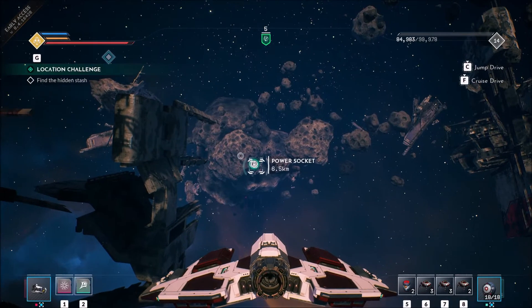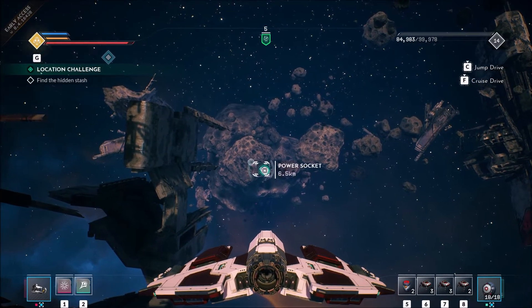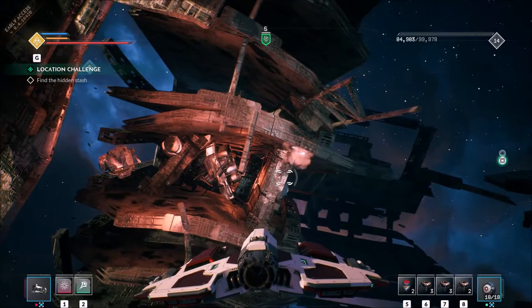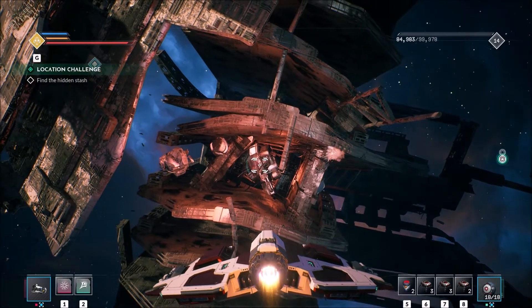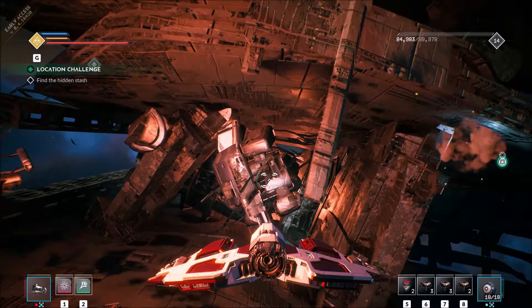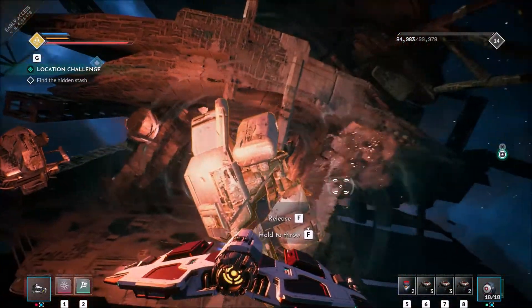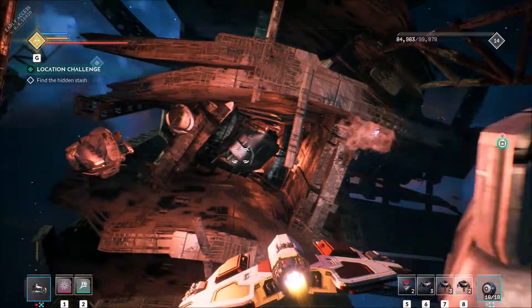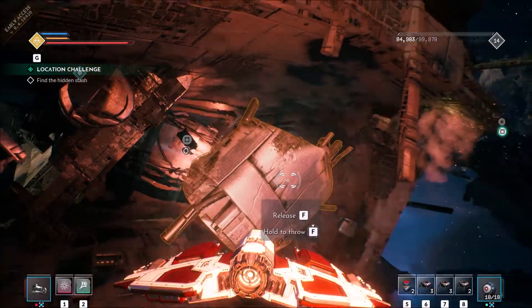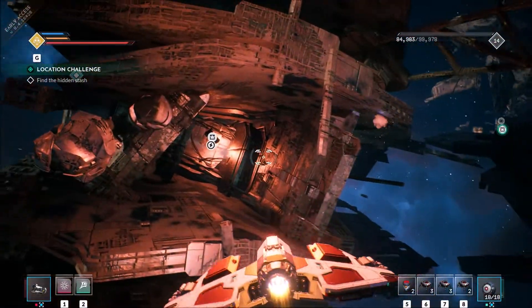If you go over to this asteroid, which you can see in the background, you'll have to find two power sources and I think I've found one here. Notice the red lights, the flare. Okay, let's move this out of the way. Yep, here it is.